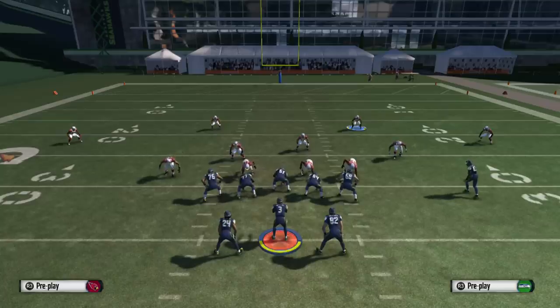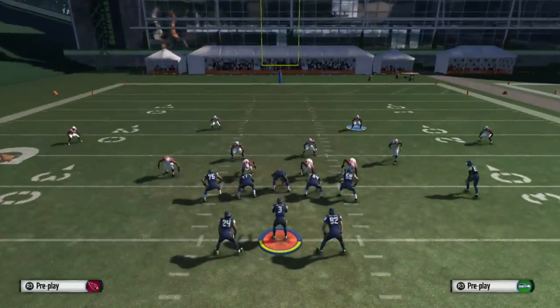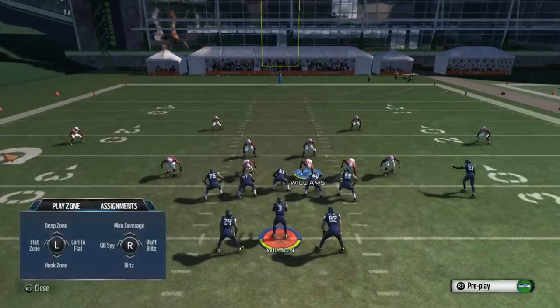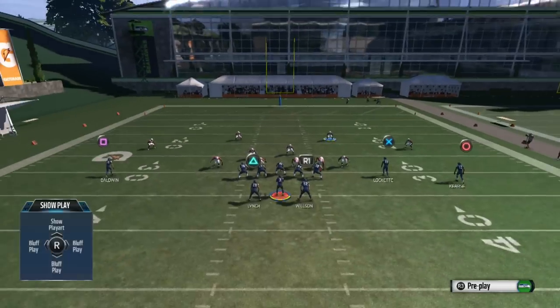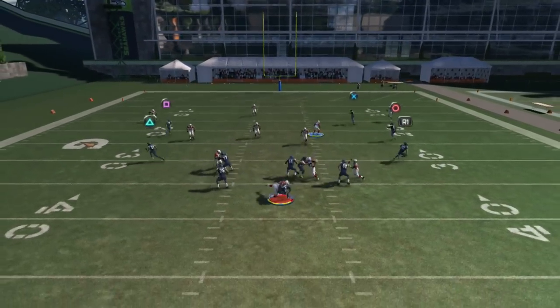Yesterday we broke down the 3-4 crossfire A gap blitz, so we're going to show you a new concept out of the same play — the 3-4 crossfire — but this time we're going to bluff blitz. We're going to set up the same thing as last time, but we're going to bluff blitz both middle linebackers, because it fakes like they're going to blitz.